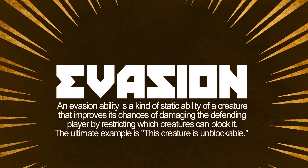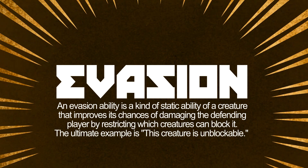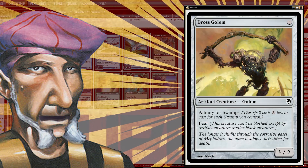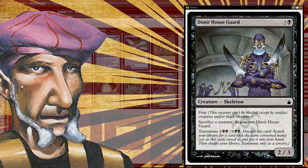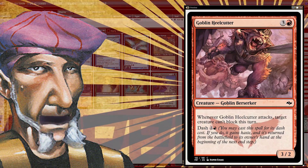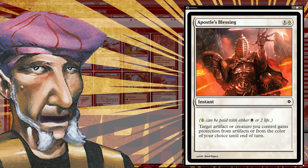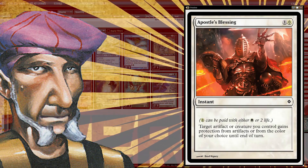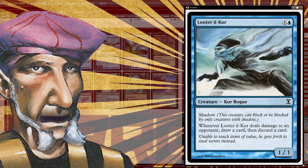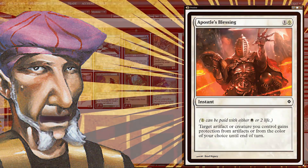First on our checklist is Evasion. An evasion ability is an ability an attacking creature has that restricts what can block it. Flying, Shadow, and Landwalk abilities are just a few examples of some of the many evasions Pauper has to offer. Simply put, if your creatures lack evasion, your opponents have more options — and more options mean more ways to negate your strategy. Additionally, score spells like Apostle's Blessing as having evasion since they grant it for a turn. But keep in mind, if you're only running one spell in your 60 that fits our example, it may be more accurate to score our Apostle's Blessing example at a .5 or lower. Judge accordingly.